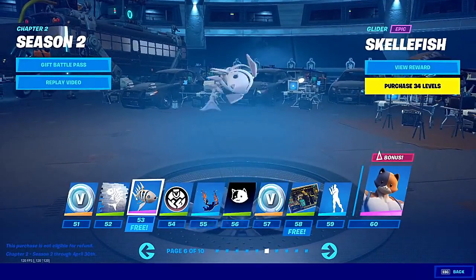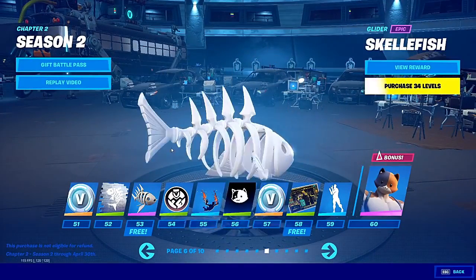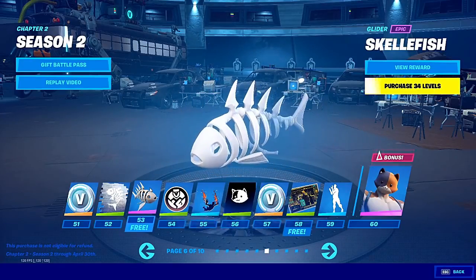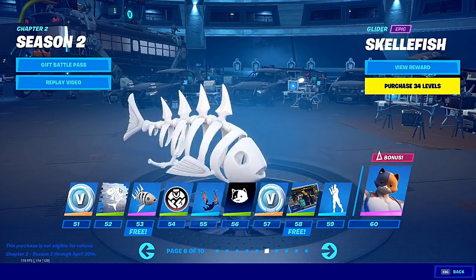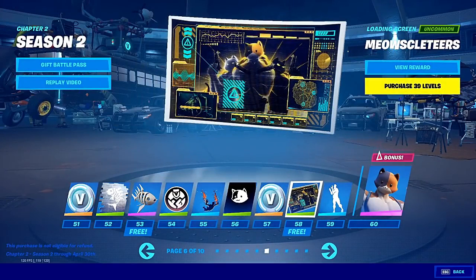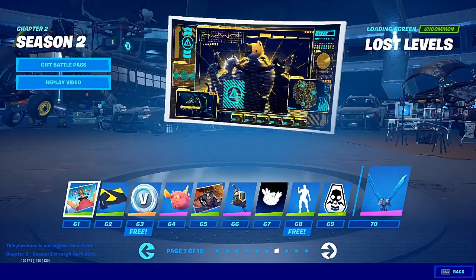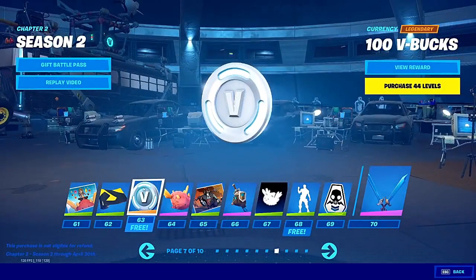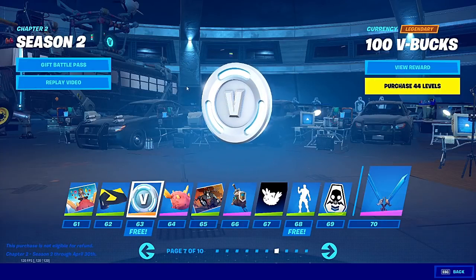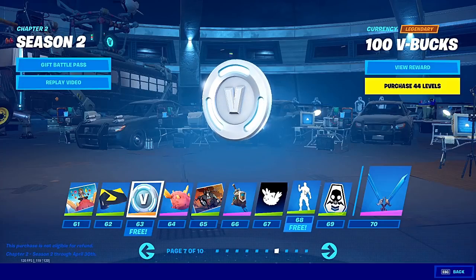We got a free glider — a fish glider. This glider is actually pretty clean, to be honest. All you have to do is level up to Tier 53 and you can get this amazing free fish glider. There's also another amazing loading screen with three extremely buff cats. At Tier 63, you can get 100 free V-Bucks. When I say level up, I simply mean just play the games, do the challenges, and then you can level up really fast and get all these items for basically free without even owning the Battle Pass.